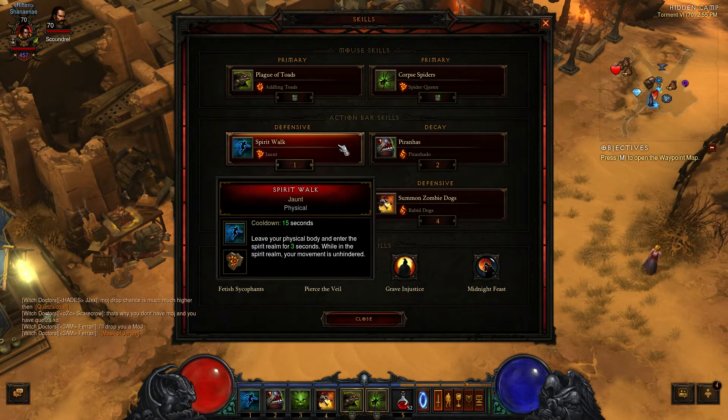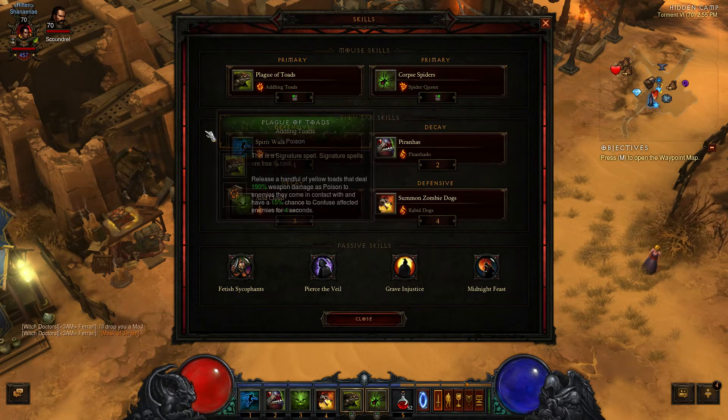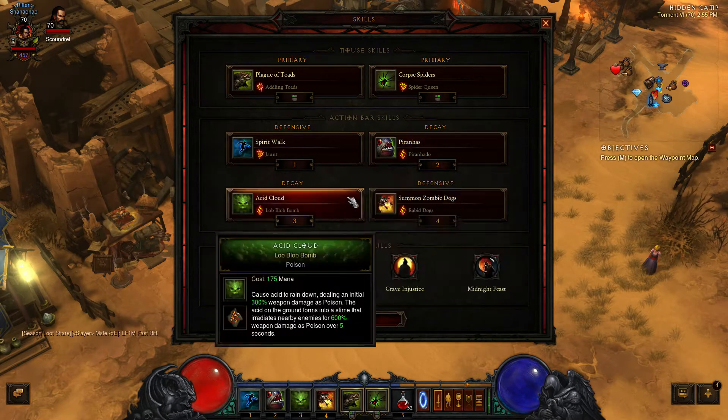You want to have Spirit Walk with Jaunt for those few seconds of damage immunity and a break from crowd controls. You want to have Piranhas with Piranhado — another crowd control ability — to group up enemies and start spamming your Corpse Spiders. Next, you want to have Acid Cloud with Lob Blob Bomb. These two are going to be your only mana-consuming abilities.